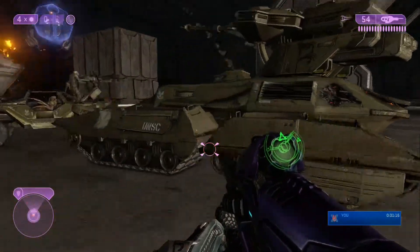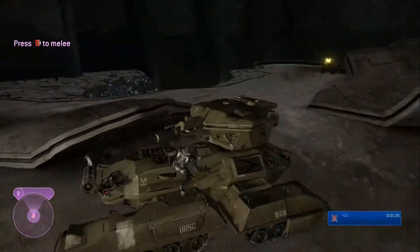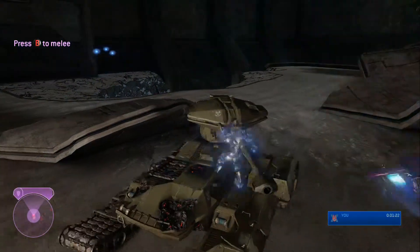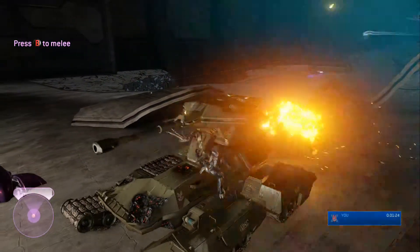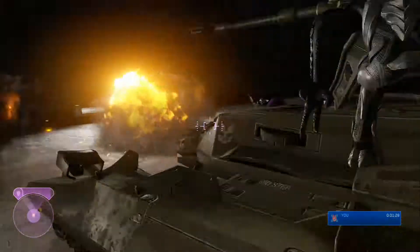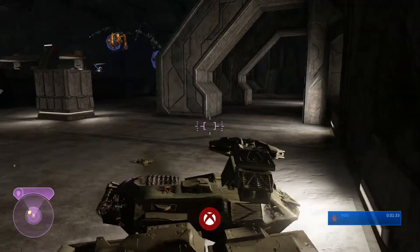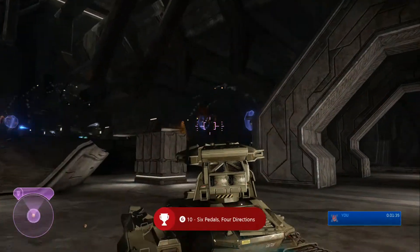It just makes it so you get there a little bit faster, but after you get to this tank, you just want to hop on out and jack him — which I mess up twice because I step right on top of him and can't jack it. Then after I beat him out of the tank, I forget how to get off the tank, so you'll see me just idle for a bit because I'm pressing all the buttons except for B. Then you just hop in the tank and that achievement will pop. Perfect timing.